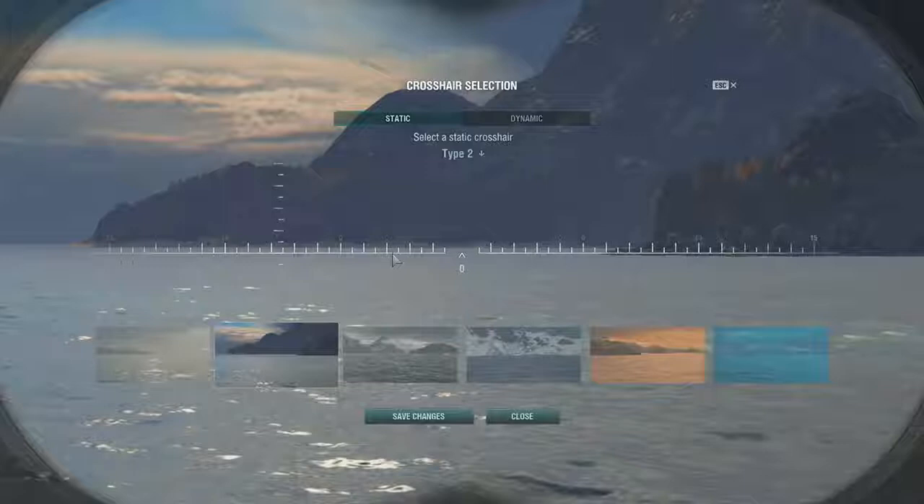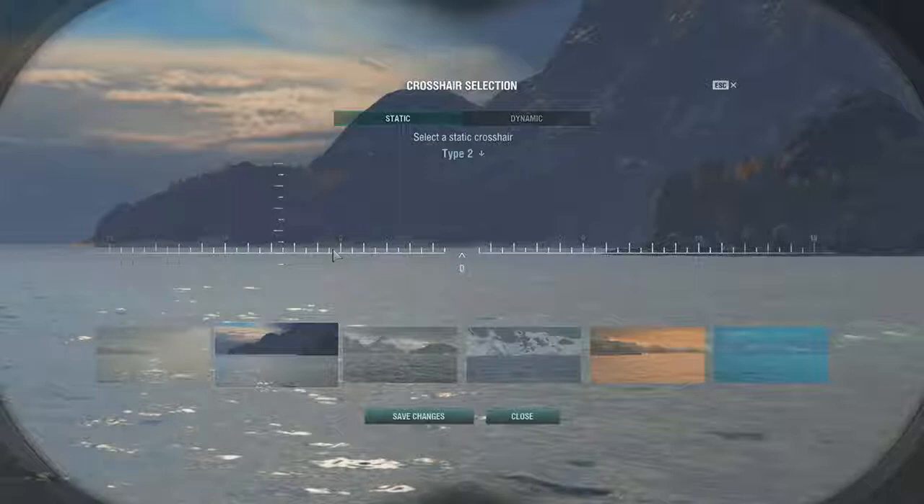With the static crosshair, you have to know how far ahead to aim based on how far away the target is and how long your shell time is — fully zoomed in at one click out, two clicks out, three clicks out. With dynamic, as you zoom in and zoom out, the scale of the crosshair will actually change so it's still the same relative scale as if you're fully zoomed in. I really suggest using dynamic — it makes it a lot easier all things told.